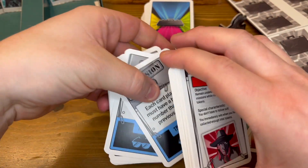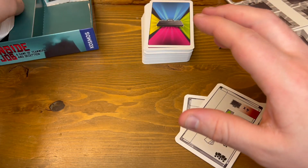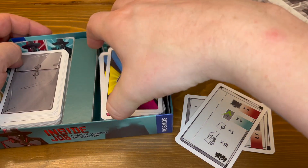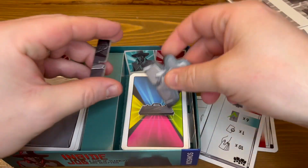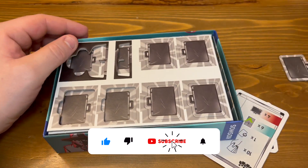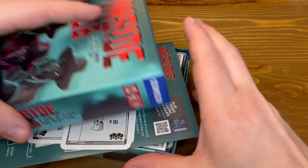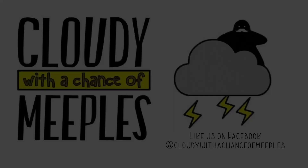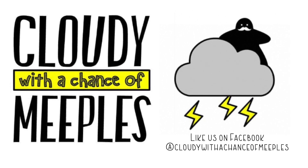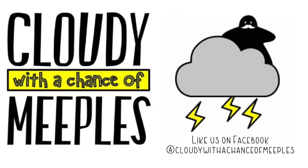There you have it — that is what you get in Inside Job, a game of teamwork and deception. My name is Brent. Check us out on Facebook, Cloudy with a Chance of Meeples. Until next time, grab your umbrella — the forecast is cloudy with a chance of meeples. Thanks for watching. Don't forget to like and subscribe.